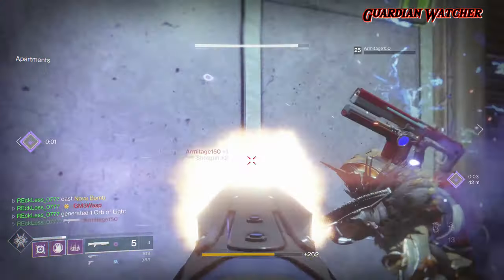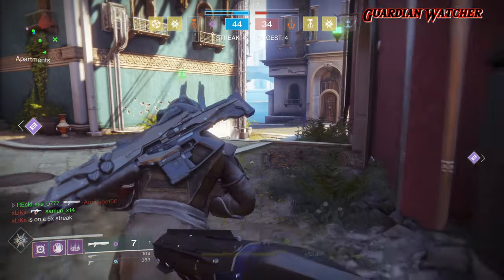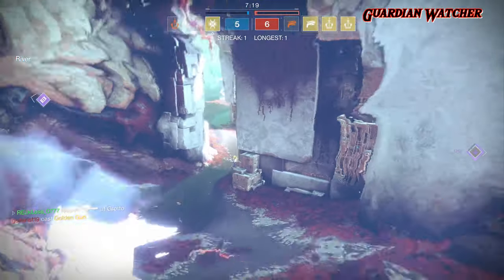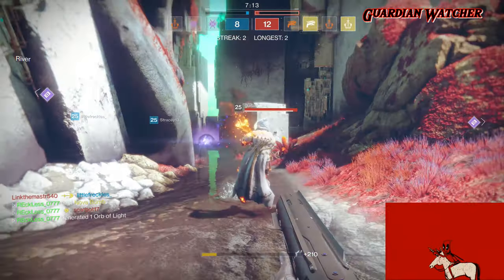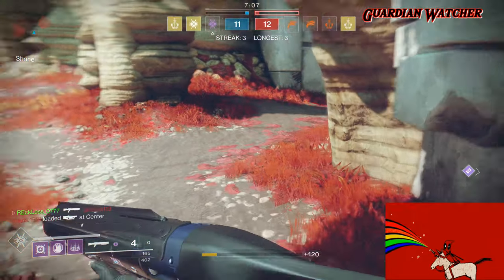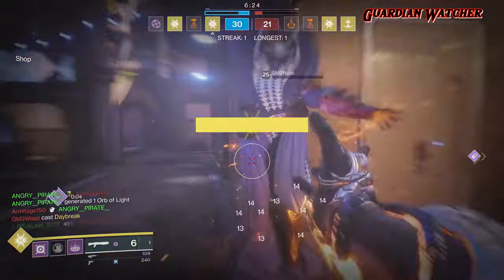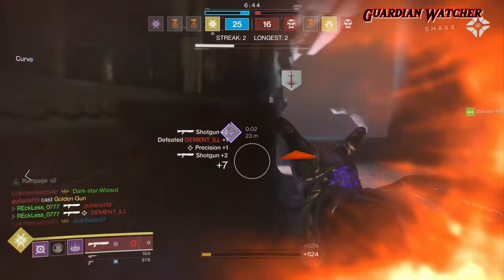As you can see from the gameplay, this weapon is a beast. It destroys in Mayhem, and if you want to know the best anti-meta subclass for the Mayhem game mode, click the annotation at the top of the screen. This shotgun melts yellow bar enemies in PvE, and its kill time is deadly quick in PvP. In Mayhem, I was able to kill several enemies that were in their super with ease. I even told my clan members I really felt like a bully — the fact that the Perfect Paradox has Rampage stacking three times doesn't help anyone on the receiving end.